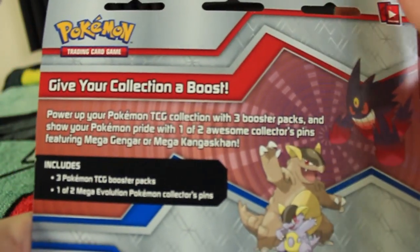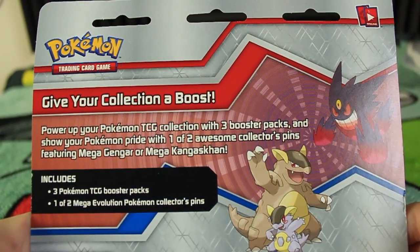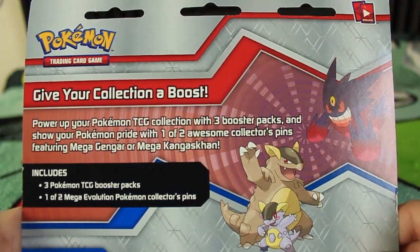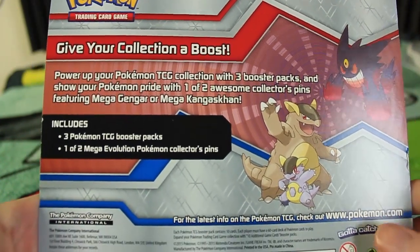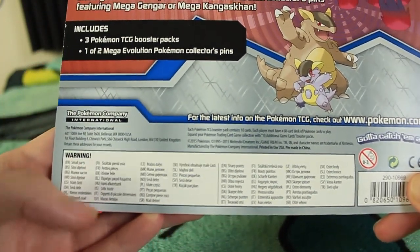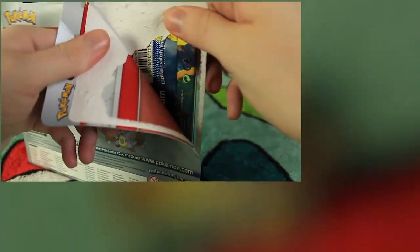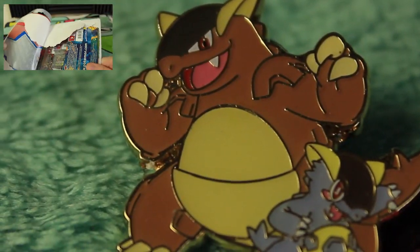We'll give you guys some good shots of that pin and let's get into these packs. Oh wait — I said I was gonna read the back if I remembered, so let's go ahead and give that a read. 'Give your collection a boost. Power up your Pokemon TCG collection with three booster packs and show your Pokemon pride with one of two awesome collector pins featuring Mega Gengar and Mega Kangaskhan. Includes three Pokemon TCG booster packs, one of two Mega Evolutions.' There's just a bunch of plugs and warnings in different languages down there. So that's all there is on the back — let's get this guy open.